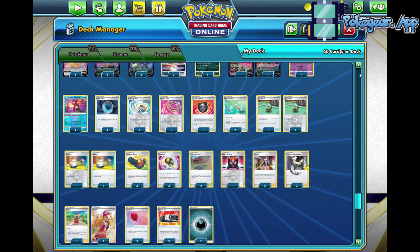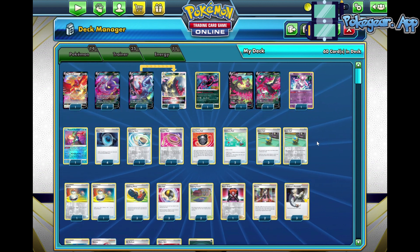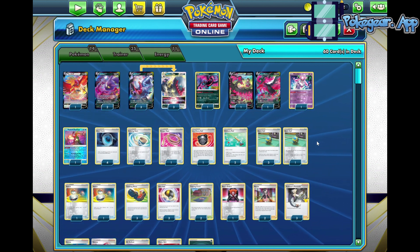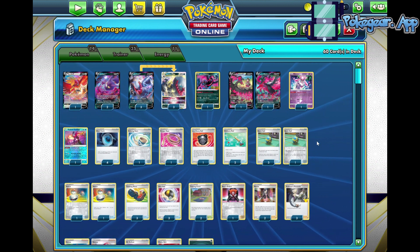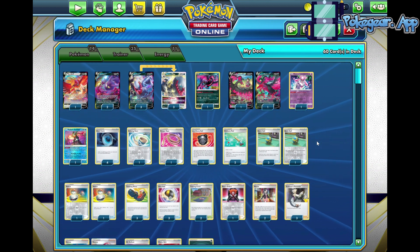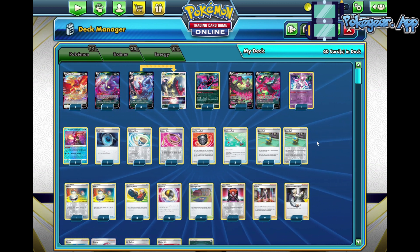The rest of the list is pretty straightforward and very easy to play. If you have any Dark Rise cards lying around, or maybe a Dark Ride V-Box you bought, this is a very easy to build and optimal list to play either in real life or on PTCGO. Before we head into some gameplay, let's check out Pokegear.app, the application this video is supporting.